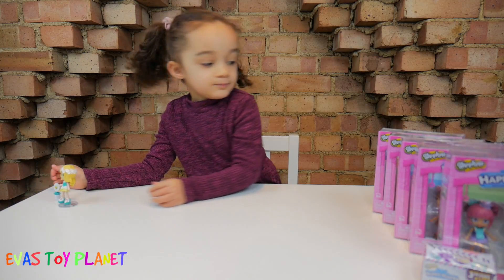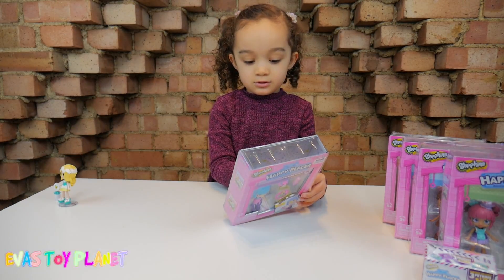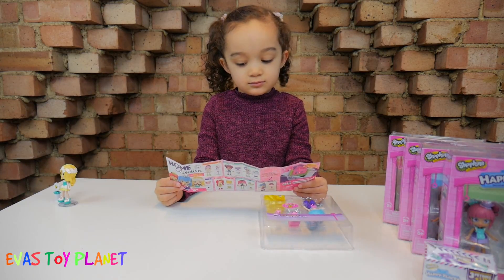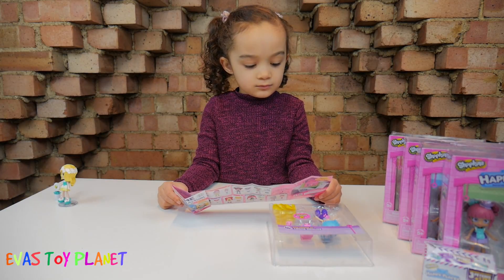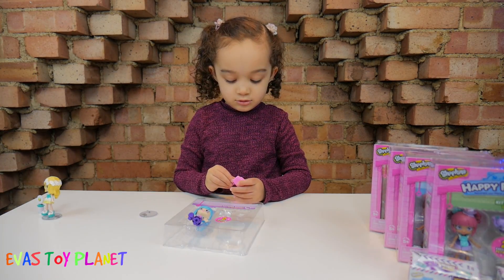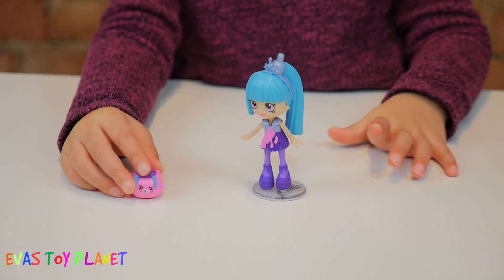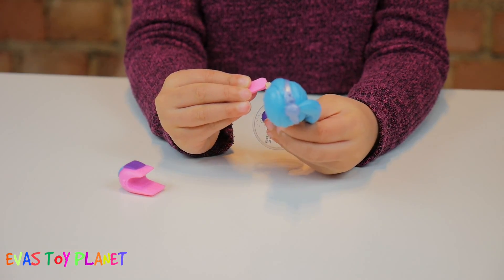Right, who have you got next to open? Show everybody. You've got Polly Polish. I wonder what Polly Polish comes with. What's all the Shopkins and Hapkins? Look, it shows you all the different Shoppies on the back, and all the Shopkins as well. Turn it around, look at all the Shoppies. What have you got there? A nail dryer and a nail file to go with Polly Polish, so she can file her nails. Show everyone Polly Polish. There's Polly Polish. Shall we file her nails? Great manicure, Eva.